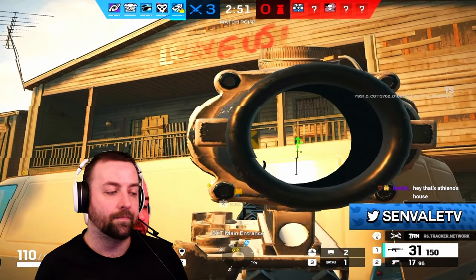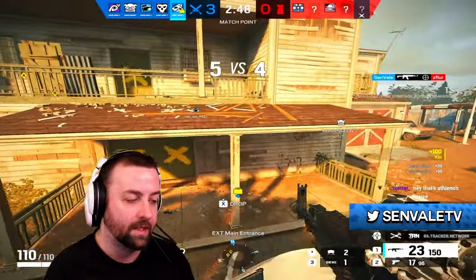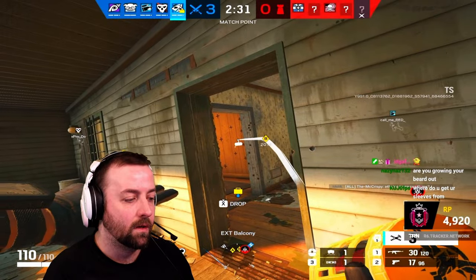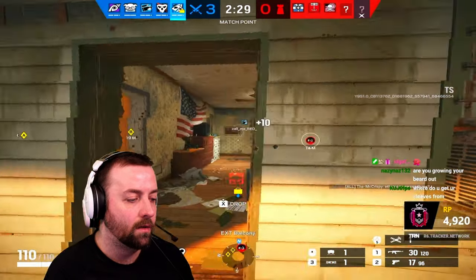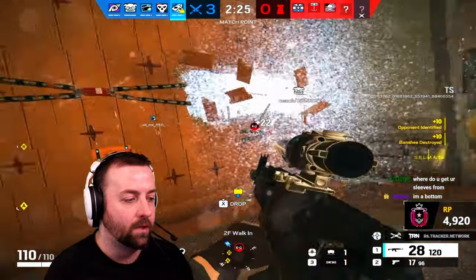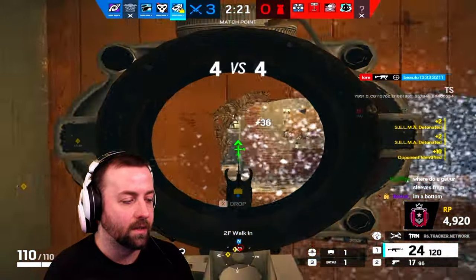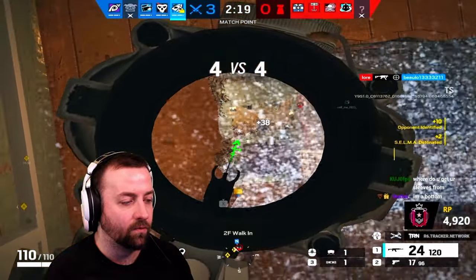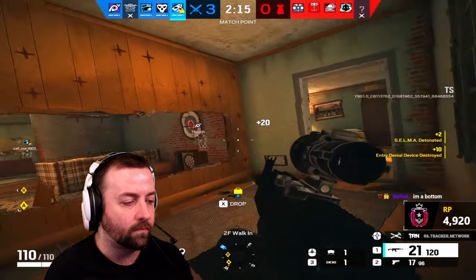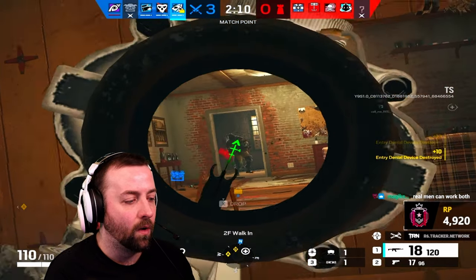Now we're on Oregon — we see a spawn peek, he's dead. Easy enough. I open up the wall, simple enough. I go in, destroy util, and push in. Holding angles — I still need to shoot my team into there a little bit because one guy just ran in like a psychopath. Not sure why. But a player on the breach goes down and now it is a 3v4.